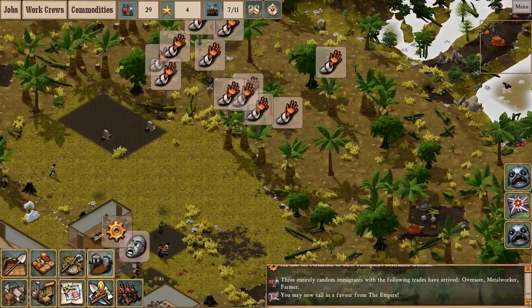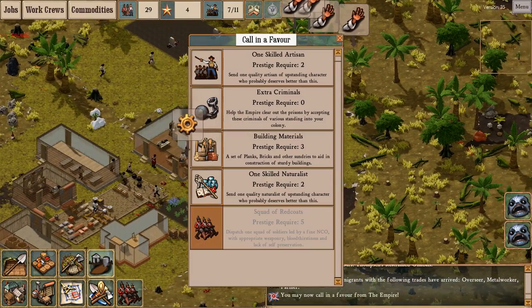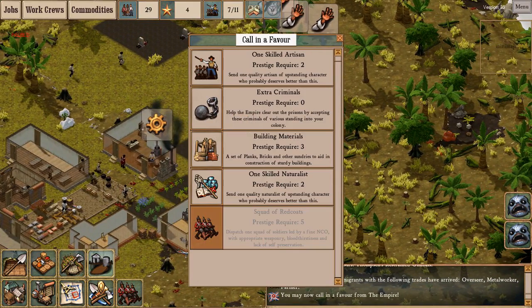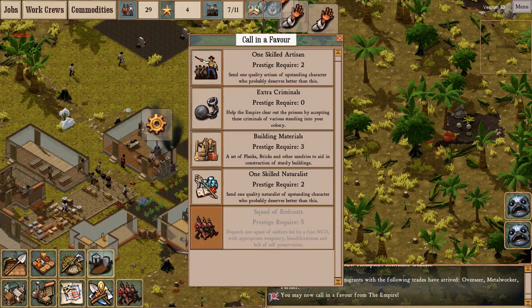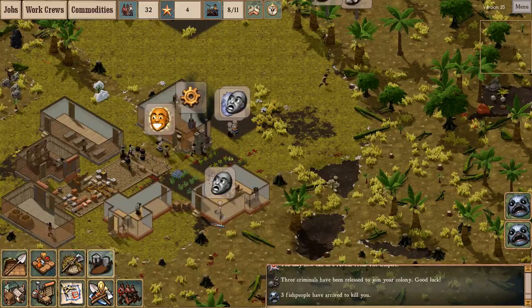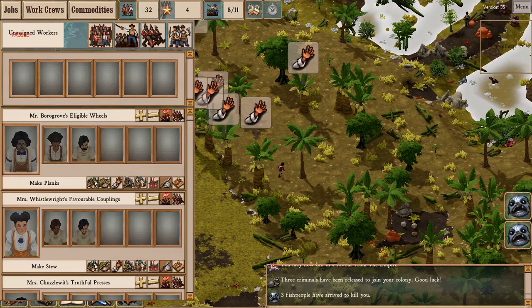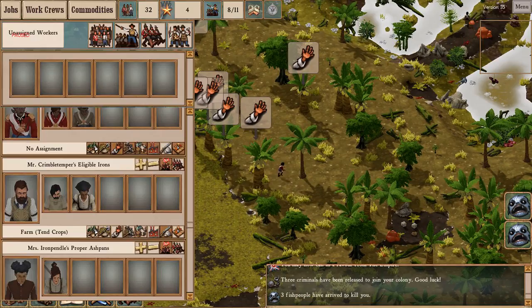I'm going to pause here. Earlier in this playthrough when I clicked on the building materials option for calling in a favor, I had the prestige deducted but I didn't get a supply drop. Apparently that's a bug — the devs have acknowledged it and it's not working, but it's fixed for a later revision. So I'm not going to call building materials this time. Instead I'm going to take the extra criminals option. And I've got a fish person attack incoming — three raiders. Let's make sure all the new arrivals are properly assigned.